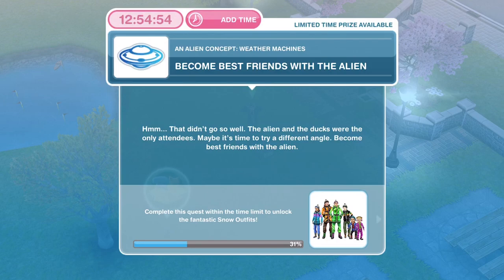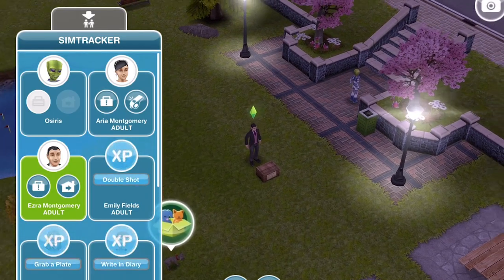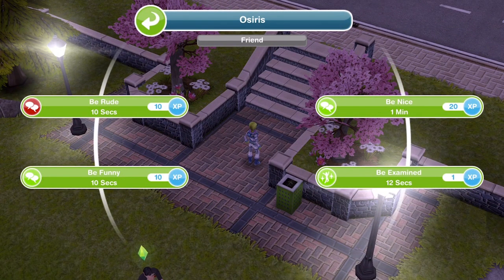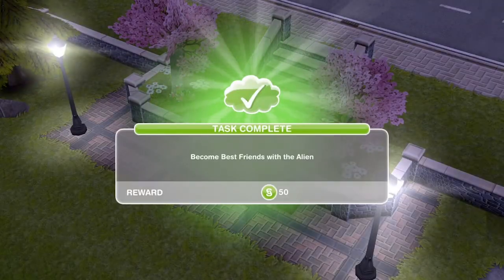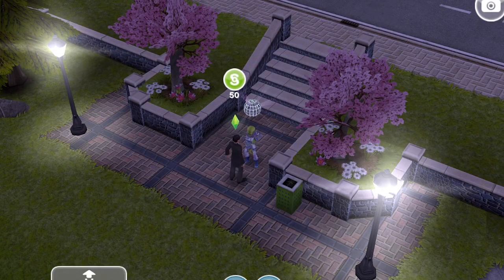Now we need to become best friends with the alien. Go into the Sim Tracker, whistle Osiris the alien over to the park, click on him, and keep selecting 'be nice' or 'be funny' until you become best friends. We are now best friends with the alien — that took eight 'be nice' interactions, which is eight minutes.